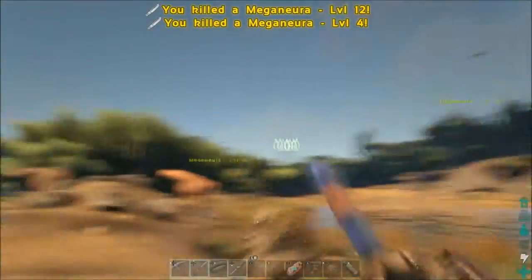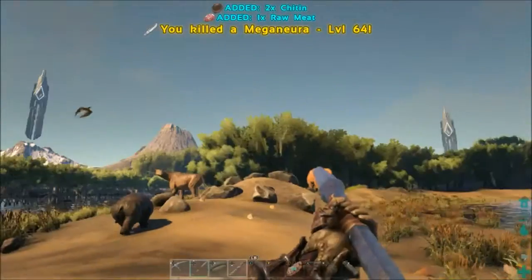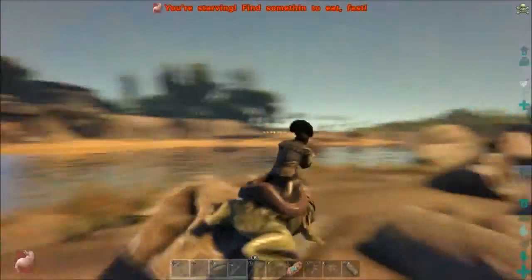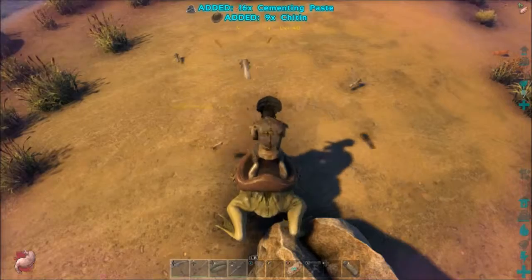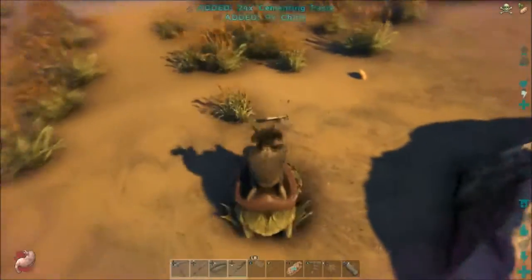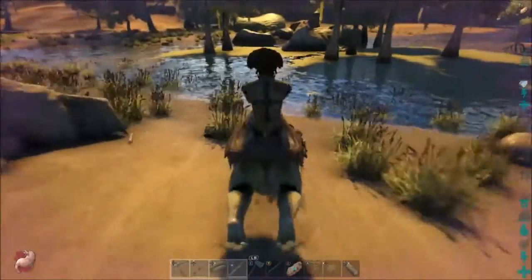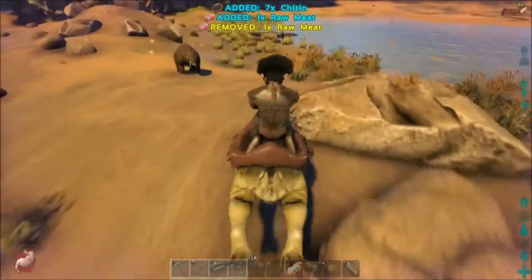Swamps are very dangerous, but as long as you're cautious and don't let it intimidate you at first — because at first you're going to be like, 'I don't want no part of no swamp.' But the swamp is the place to be because there's just so much resource. For taming, you got tons of prime meat — you get prime meat out of titanoboas, the paracers, sarcos. The swamp is a very, very good place to find resource.